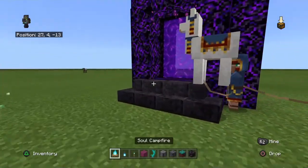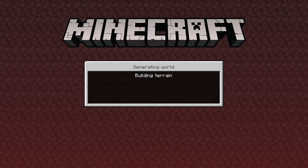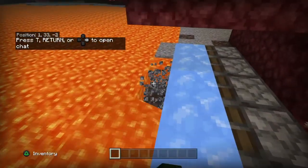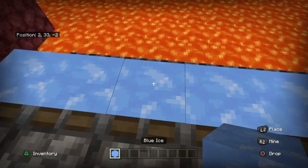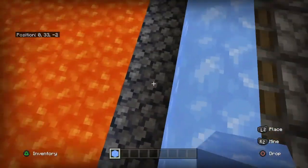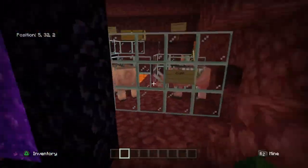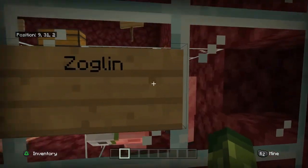Now it's time for the mobs and stuff in the nether. First, if you don't know how to make basalt — you get blue ice, and I just use pistons to make it easier to show. Blue ice makes flowing lava, or just a block of lava, turn into basalt. So when blue ice is put around lava it'll turn it into basalt. And the first new mob is a Zoglin.